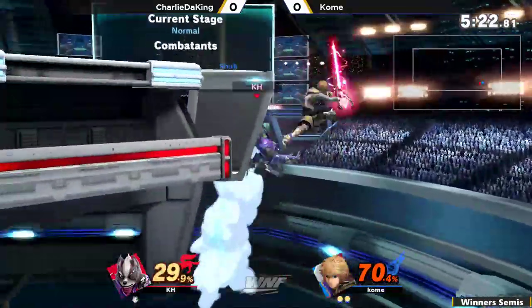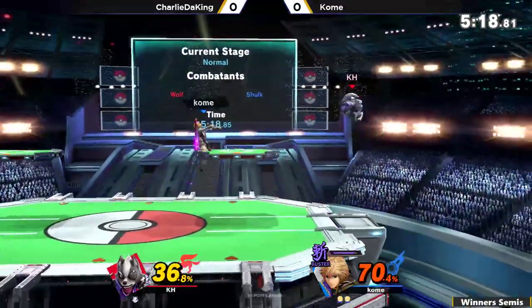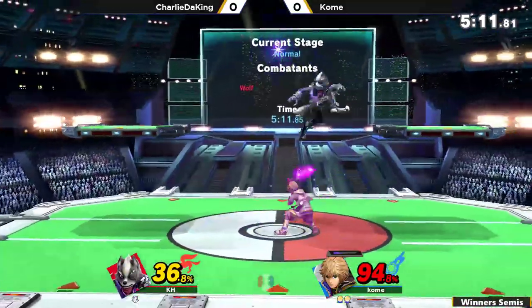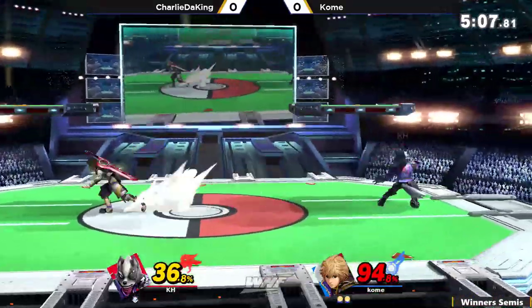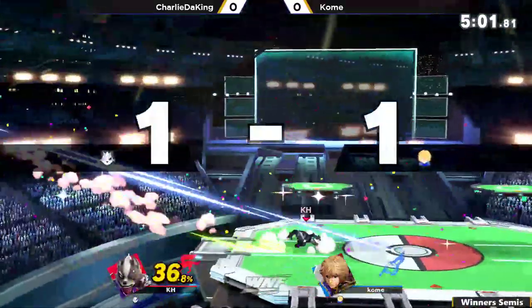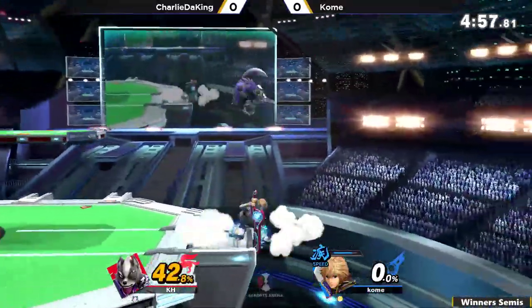And again, this is where Wolf suffers — his disadvantage. I feel like it might be a little bit harder for Wolf, because his disadvantage is a lot worse than Shulk's. But yet again, you can kind of keep him out if you want to. It just comes down to are you willing to play out the long game. In most scenarios, I think Shulk is going to play it a little longer. Although, as I say that, Charlie is good at finding some of these early kills.